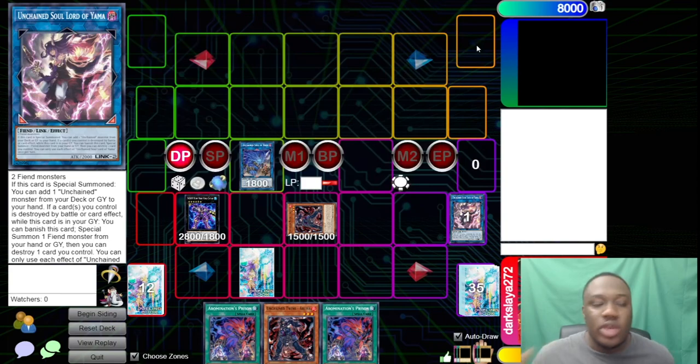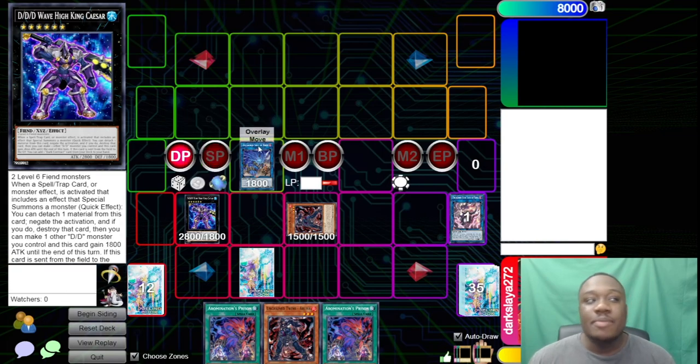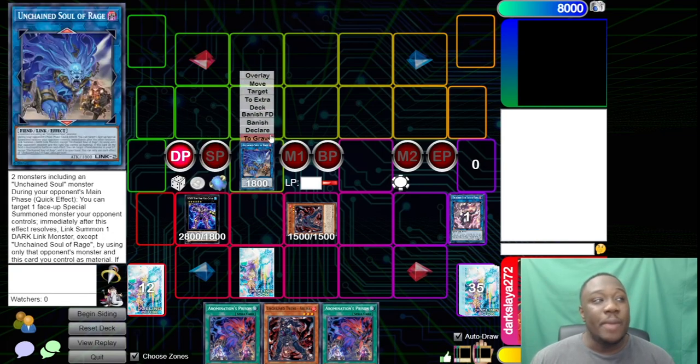What does this board do? Well, DDD Wave King High Caesar is a double Solid Strike, so it's going to negate the first two spells you throw out — that basically wrecks your hand if you're playing Pearly. Unchained Soul of Rage is essentially an IP Masquerana with your board. Keep in mind, this card says Special Summoned Monsters, so it can only link with face-up Special Summoned Monsters your opponent controls, which is going to be important later.